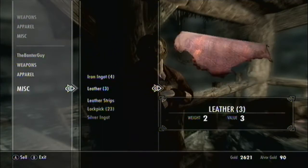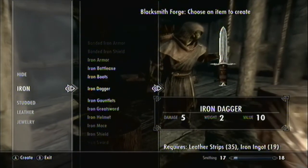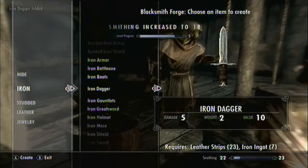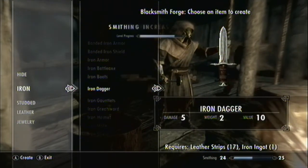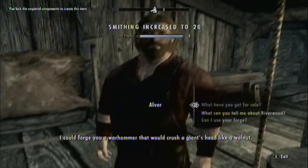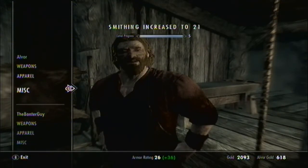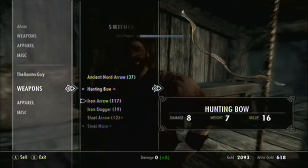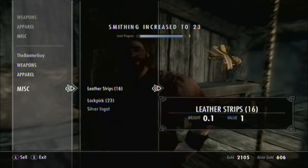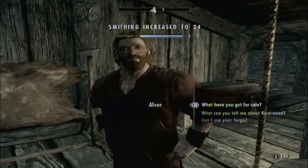Now comes the moment when I'm going to do a bit of grinding — use the technique of just making iron daggers. See how quickly that levels up? That's why this is good for grinding. I'm looking to sell you this crap — now stop talking. Get rid of that, I'll keep the leather strips. Okay, bye.